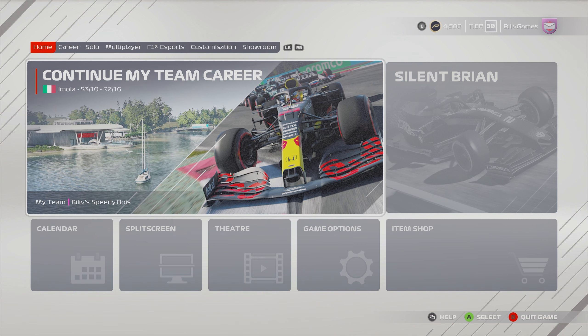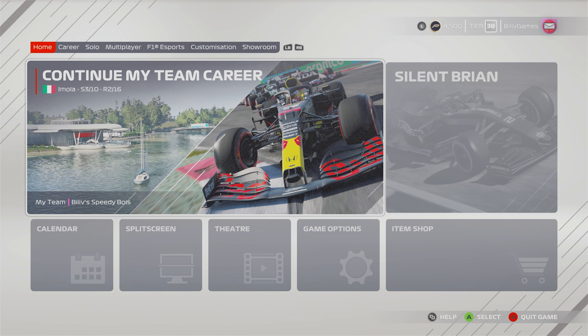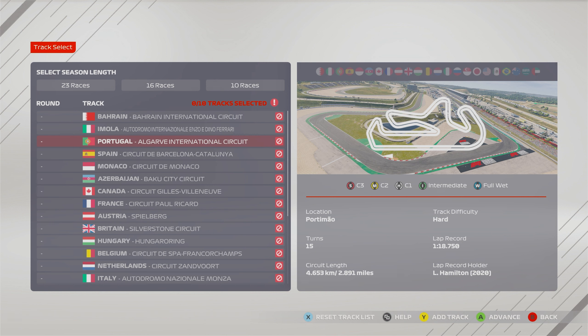I'm going to do it on a driver career with a random team, just using a random number generator to choose that. I've selected a 10 race season and I'm going to use a random number generator to choose each of the 10 tracks. I'll put in 1 to 24 and each number corresponds to a list - so Bahrain is 1, Imola is 2, Portugal is 3, and so on.